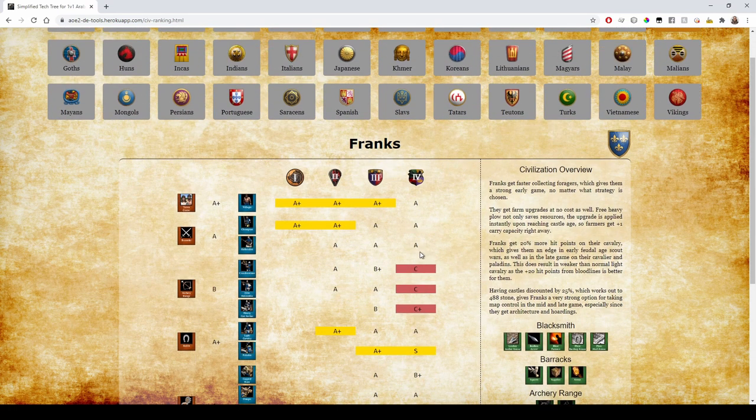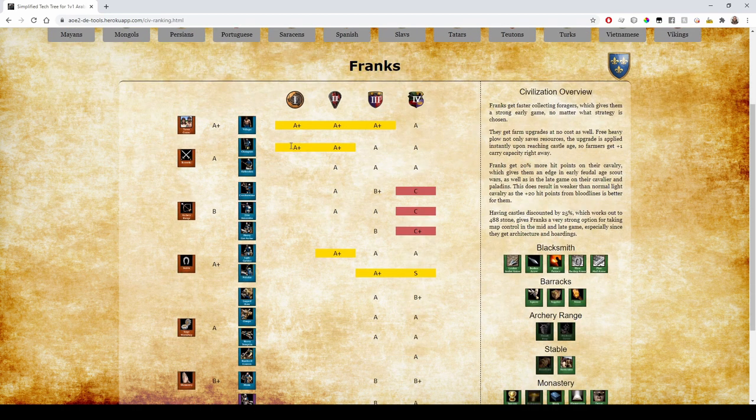Franks — the most newbie-friendly civ there is. They have faster Foragers in Dark Age, and then in Feudal and Castle Age they get free Farm techs — free Horse Collar and free Heavy Plow. In Feudal Age you're still collecting berries so Horse Collar isn't as big, but with faster collecting berries throughout Feudal Age as well, it's still A+ in the first three ages for sure. Their Drush and Men-at-Arms really benefit from these food upgrades.